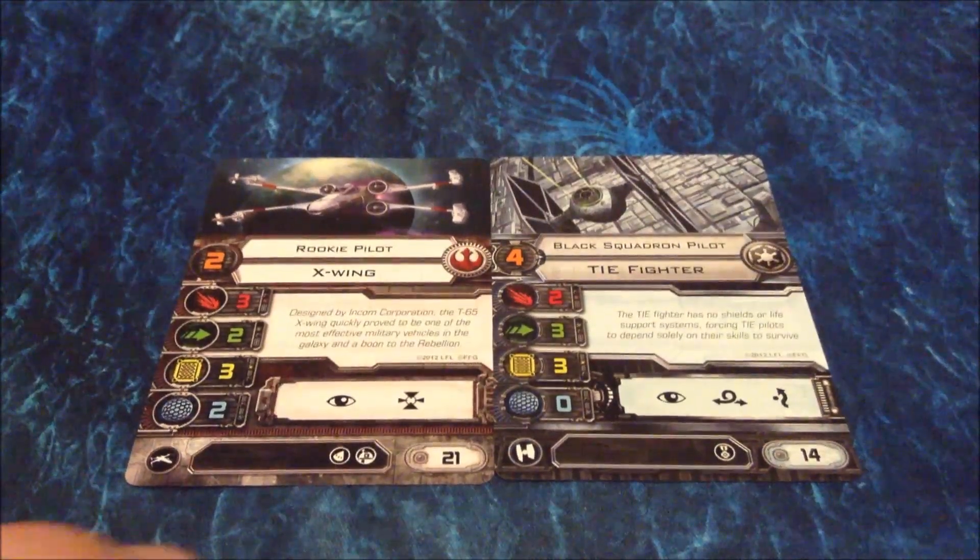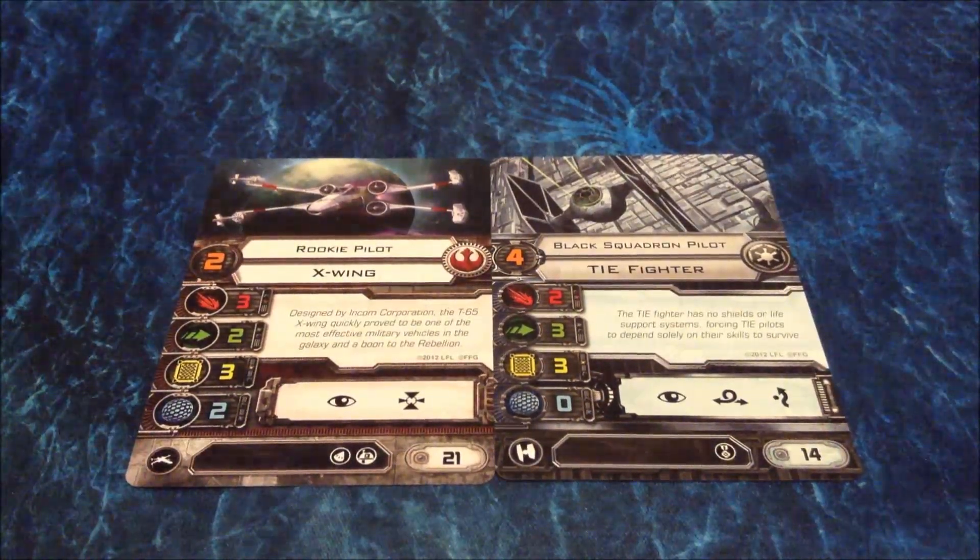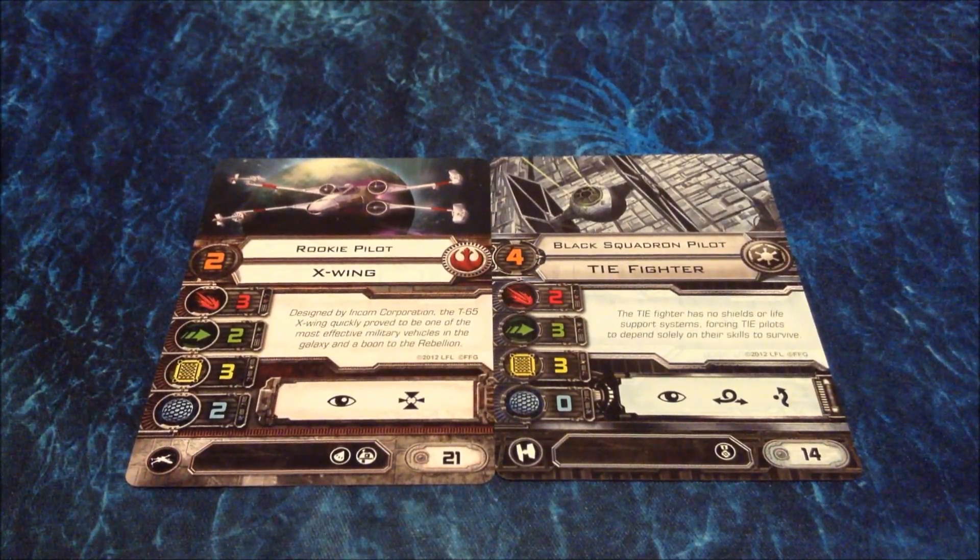Another difference is the point cost here at the very bottom right. The X-Wing, despite its lower pilot skill, is still 21 points — it's expensive because it's got good shields and great attack. The TIE Fighter is better for swarms, so it's going to be cheaper at 14 points. There are even cheaper and more expensive versions of every ship. Pilots can be named anything — you can have Luke Skywalker as a pilot for an X-Wing, or Howlrunner, a named TIE Fighter pilot. They'll have varying pilot skills — usually they go up from here.